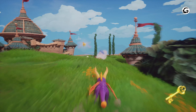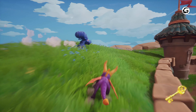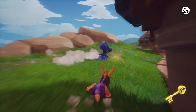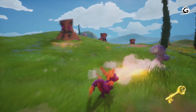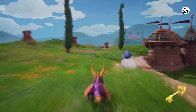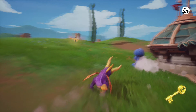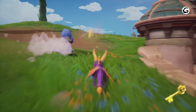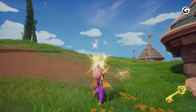Now we're going to chase the egg thief. Sprint and get close enough to him to put a flame on his butt — that's the only way to get the egg. He's going to give you some exercise but I got him in the end. Just keep chasing him and try to cut him off diagonally — that's usually the trick.